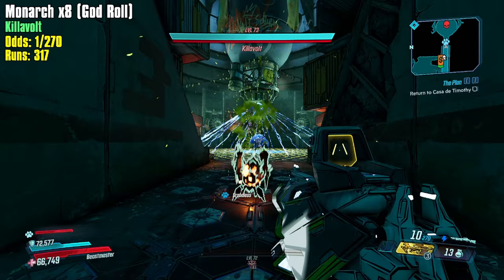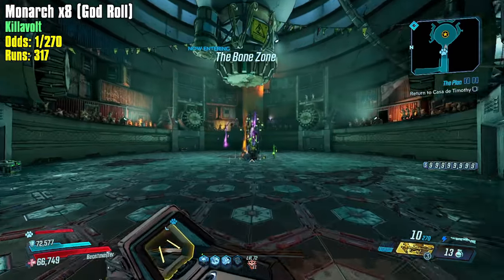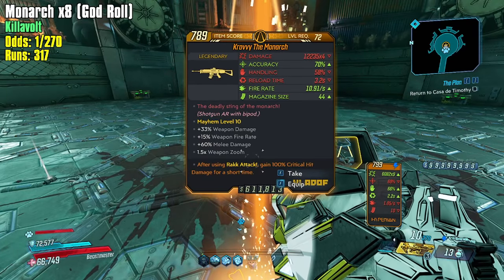I would love a bladed Guardian Angel with action skill end melee damage, because that would take the build right now and boost it even further. It can still get boosted a little bit further. Times four, 12,235 — I believe 12,875 is the highest damage times four, so go ahead and check it out.